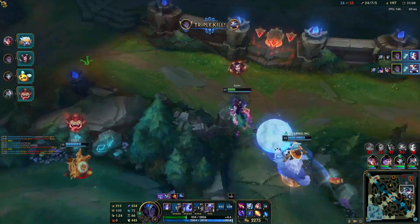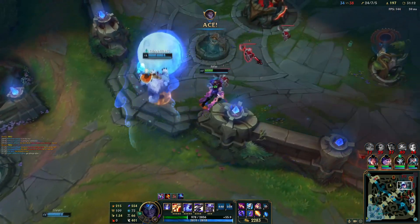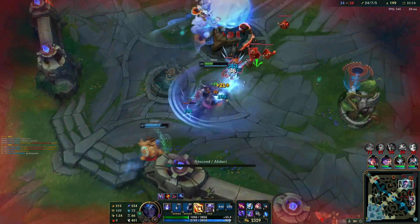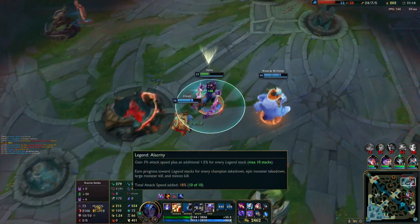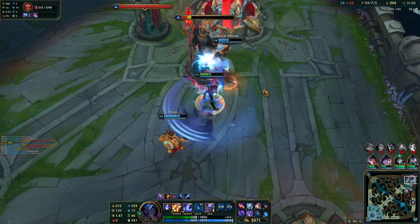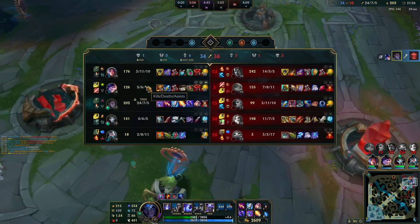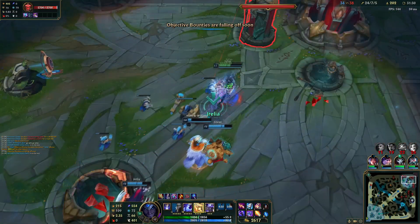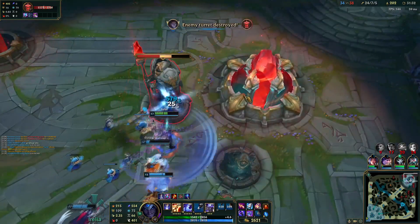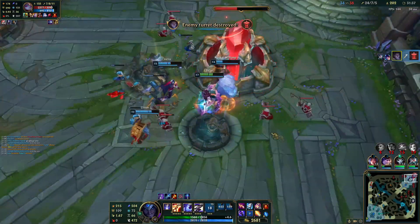We won! That was such a slippery last fight and I almost died — it's just crazy, but this build is just too good. 94% of these hit. And we have objective bounties? We were literally supposed to lose this game. I don't even know why Jinx isn't here right now. Get out of here, go back to your base — we're busy.